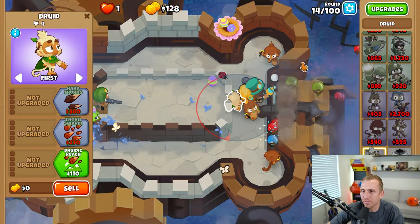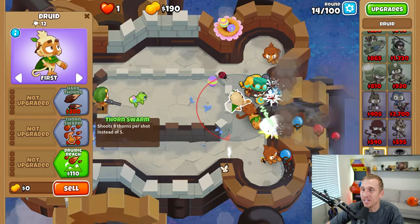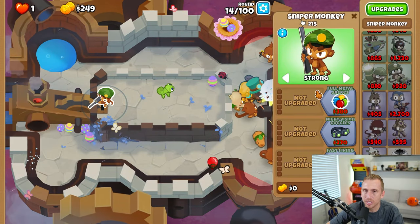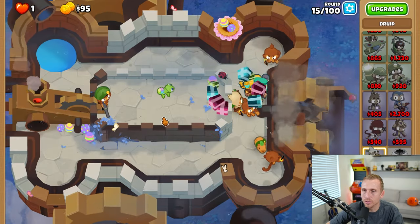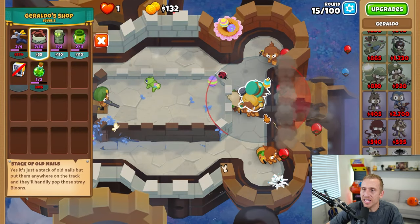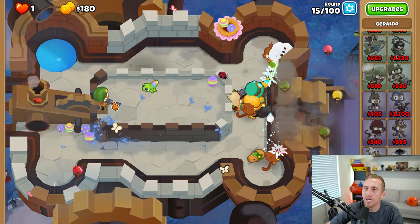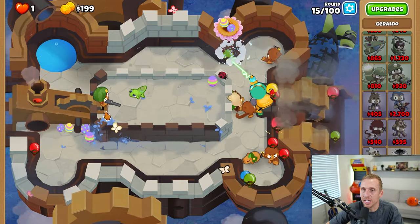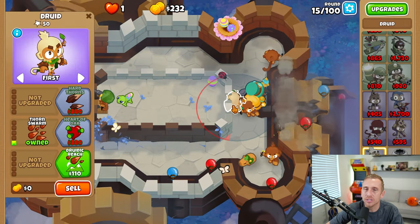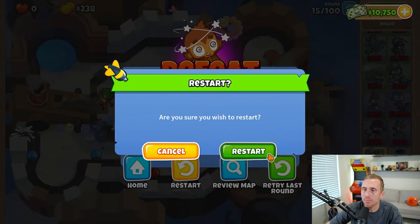There are two things I want to do: either get a ninja, because if I get him up to Bloonjitsu it'll be a powerhouse, or get a druid with my usual setup. The problem with the druid is I don't think it'll do what I need it to. But I'm going to try it — I think that's a solid plan. He'll just pop some stuff every now and then. He's actually doing a lot, and getting him up to tier 3 costs so much money. We finally beat round 15.